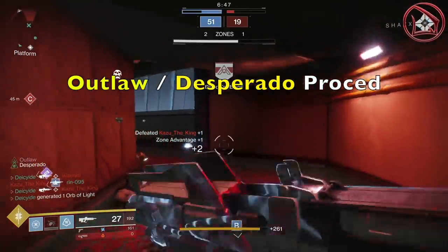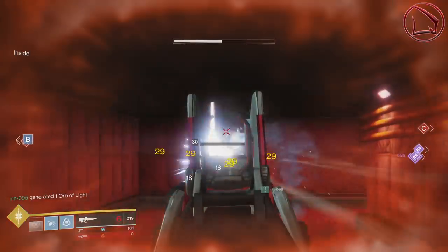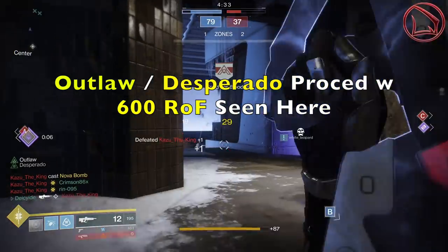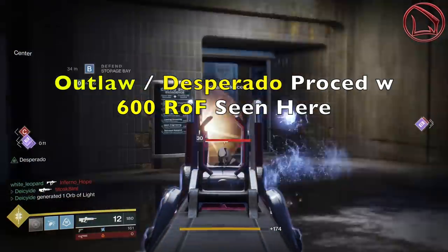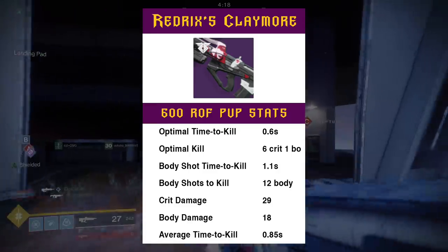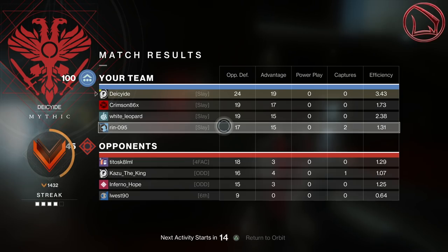When Desperado is active, you're still doing 29 points of damage in the head and 18 in the body, and it still takes the same number of shots for optimal headshot and body shot TTKs. But where things change is that rate of fire — the optimal headshot TTK becomes 0.6 seconds, while the body shot TTK becomes 1.1 seconds. That 0.6 second optimal headshot TTK is truly phenomenal and marvelous in ways I can't even begin to describe.